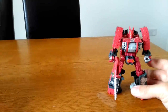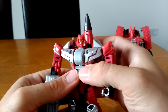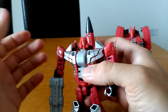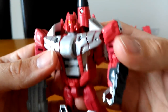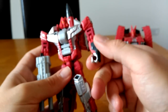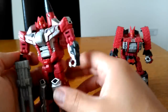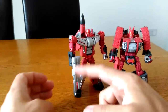Next up, Cicadacon in robot mode. He doesn't have a new head sculpt — they've used an existing one — but you can see why it works with the character, it looks really cool. It's all burgundy-red plastic with yellow painted eyes, and they are painted really well. There's lots of silver paint detailing on the front, gunmetal grey and silver on the hands, silver on the feet, and even these missile details painted on the sides — they didn't really need to do that, but it's impressive. He's holding his gun in hand.